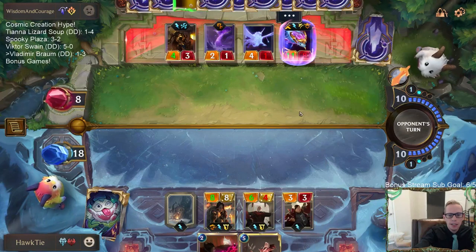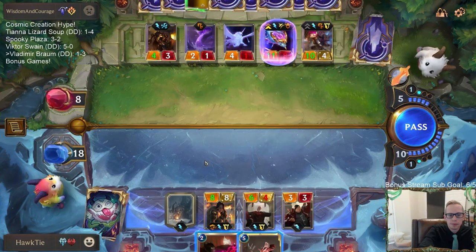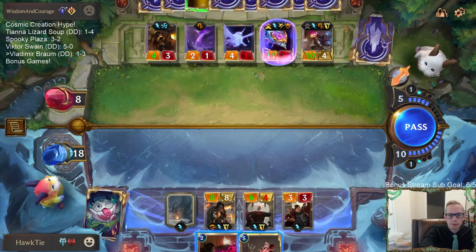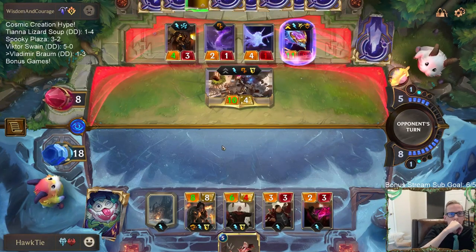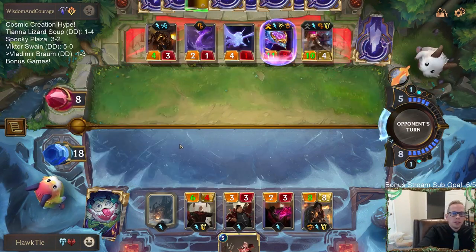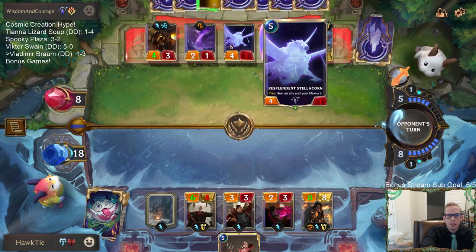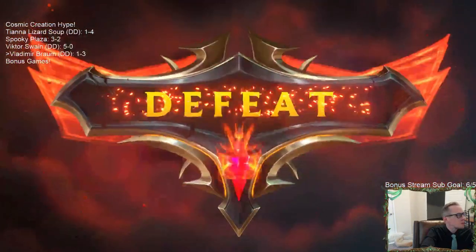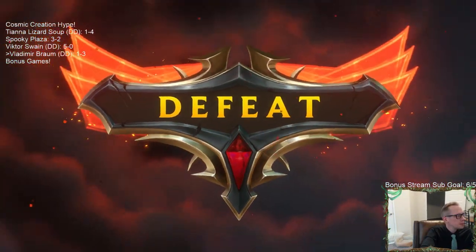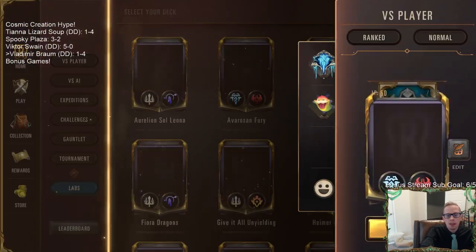They healed their nexus for 18 in this game. Both times I played Braum they played Thermogenic Beam immediately, they had the Hush to stay alive, the double Resplendent Bellicorn. GGs.